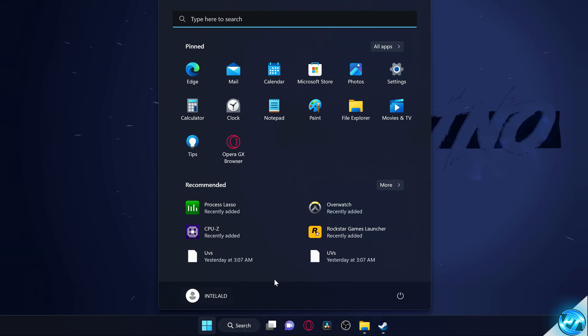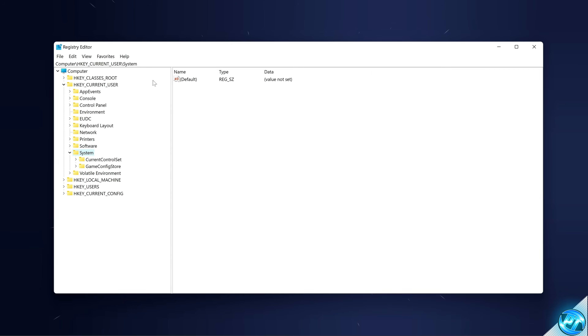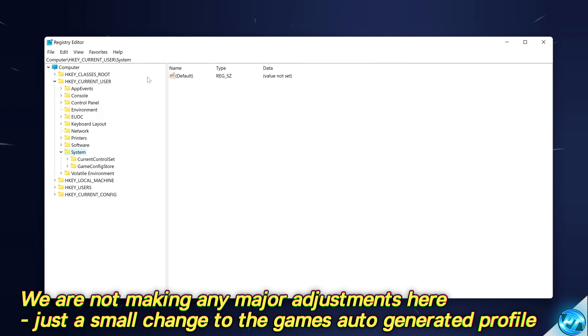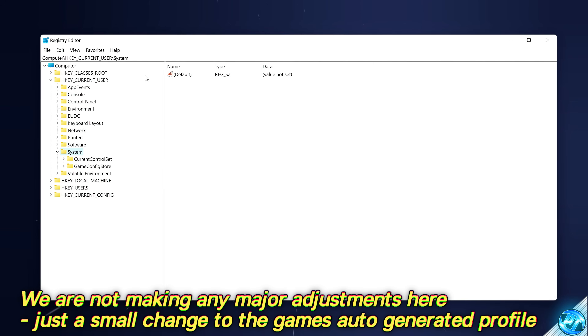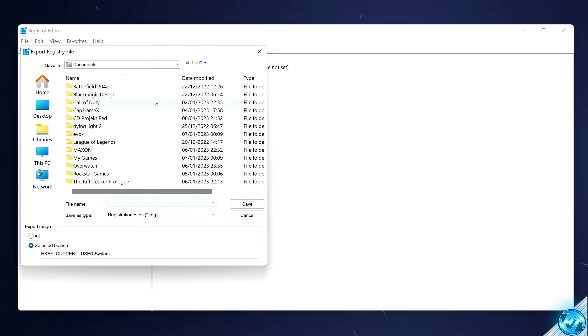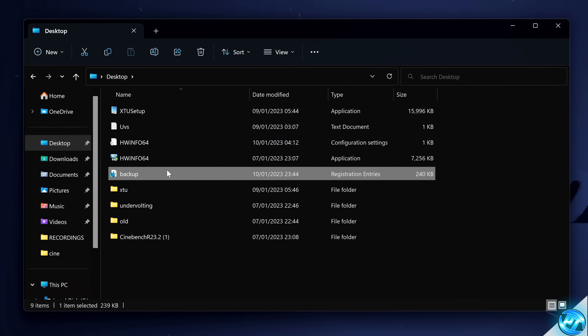For this, navigate to the bottom left and type regedit to open up the Registry Editor. We won't be making any in-depth edits — we are simply changing the Windows priority of the game application on an individual per-game basis. If you want to be safe, back up your Windows Registry by navigating to File, Export, name it Backup, head to Desktop, and save the registry. You will then see the Backup Registry entry appear.